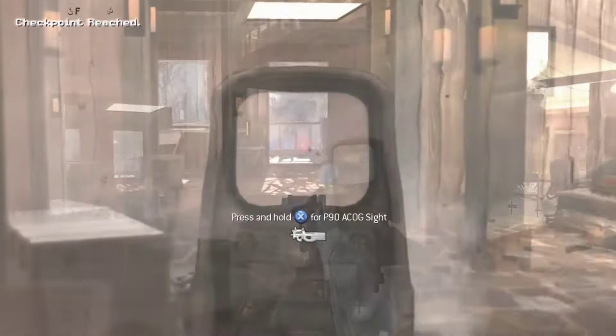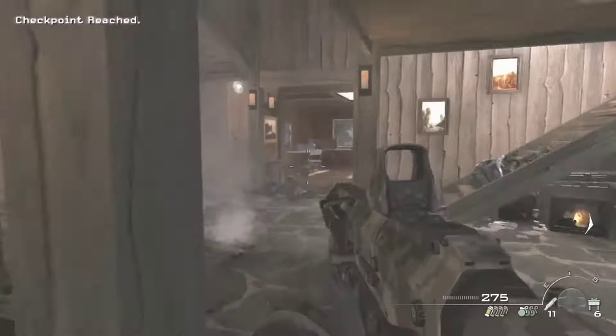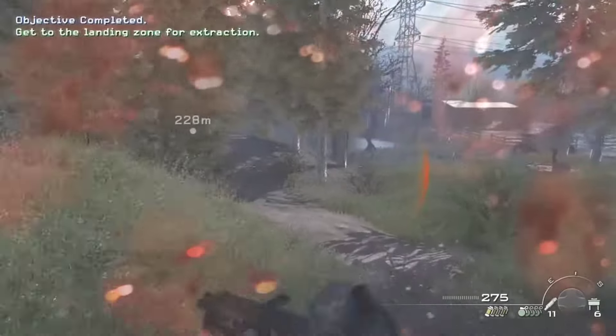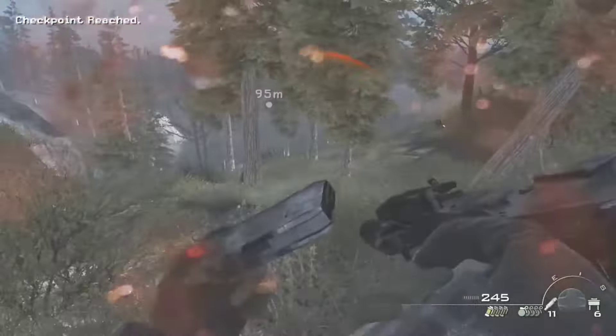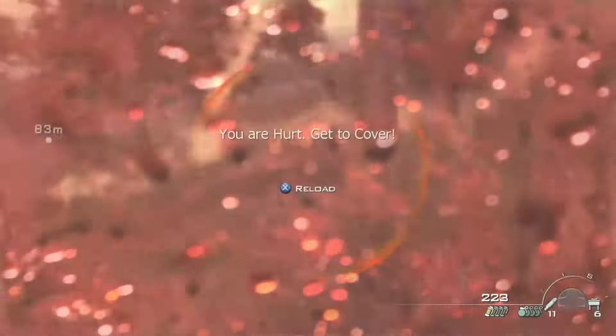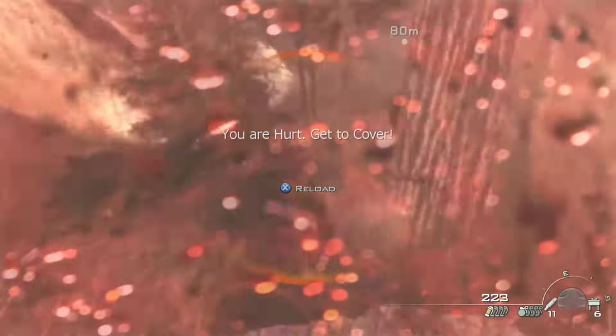Luckily, once you download the files, there will be a checkpoint. But when you try to escape Makarov's alleged safe house, you must run down a hill with mortars firing on you and an absurd amount of enemies shooting at you, and if you die at this part, you will spawn all the way back at the house.